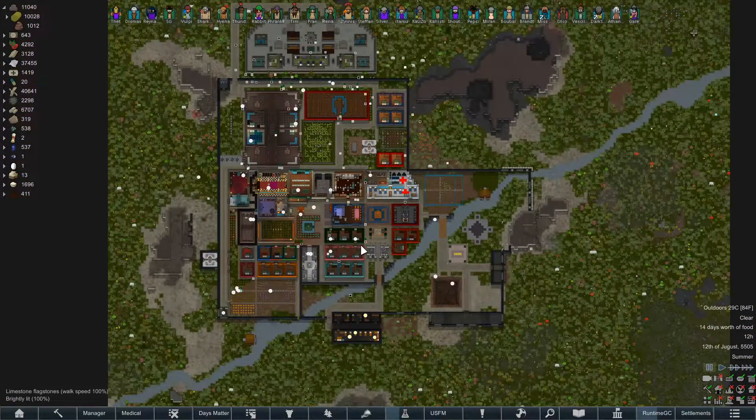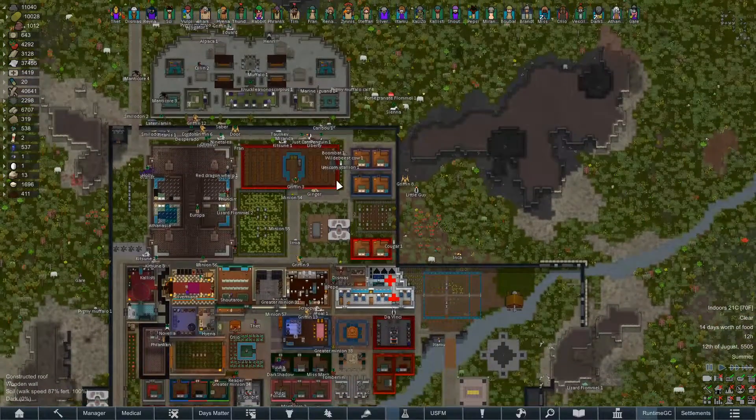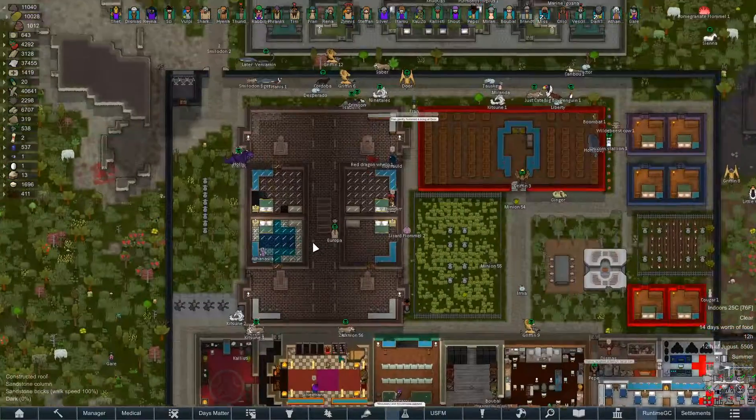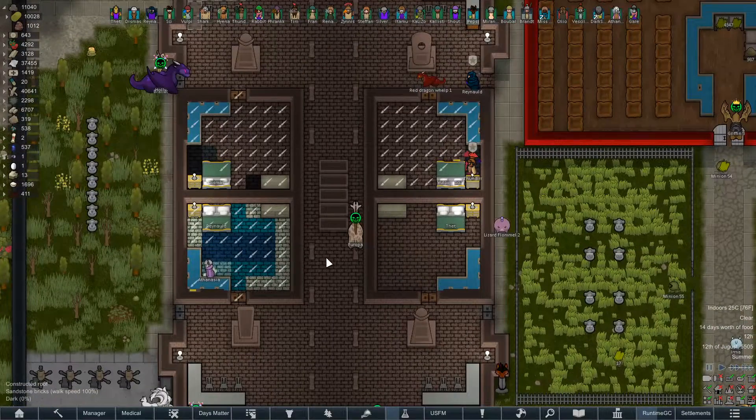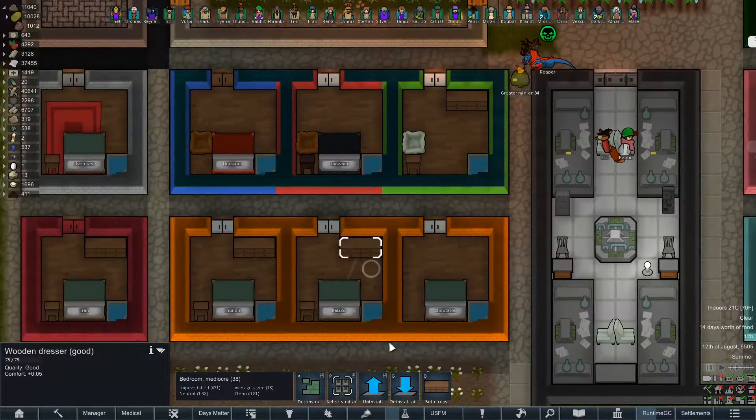That will be a nice cliffhanger for this episode of RimWorld of Magic Royalty 1.2. If you enjoyed it, make sure to let me know by giving it a like. I'm right here — feel free to subscribe for more if you want to. Thanks again for watching this episode of RimWorld of Magic Royalty 1.2. My name is Fett, and I will see you in the next video, my doodly dudes.